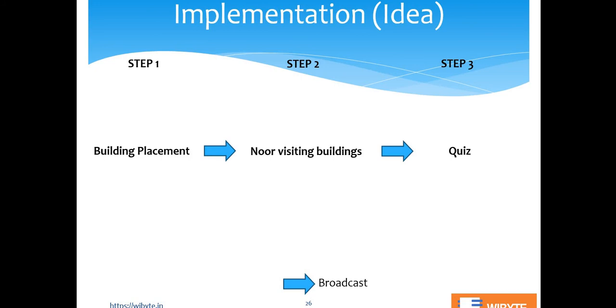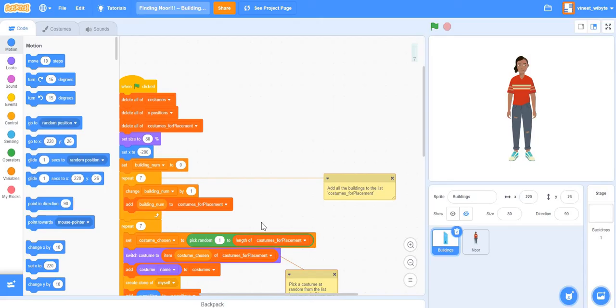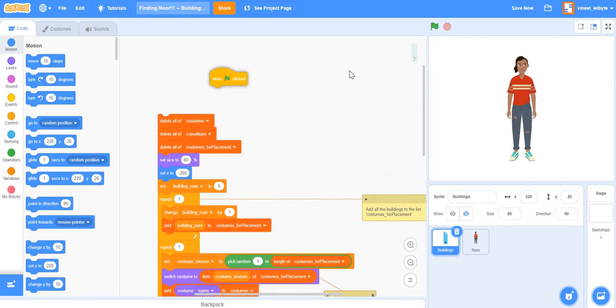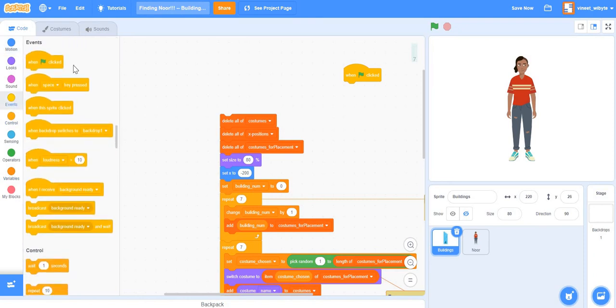All three stages are controlled through broadcasts — I broadcast something from one stage and that sequences the next. So if I want the game to repeat, I just need to broadcast something backwards from the quiz stage to restart — similar to what we did in Find the Marble. Let me modify the current game to do this.